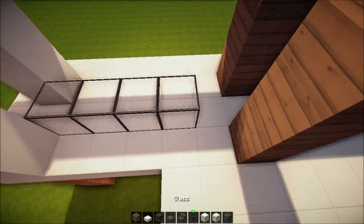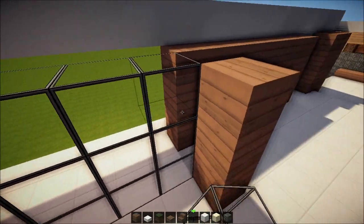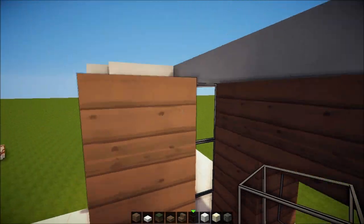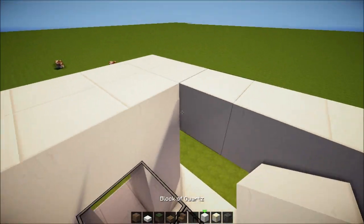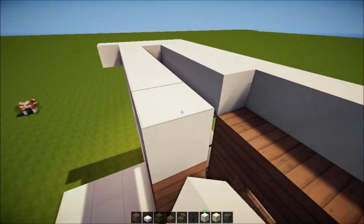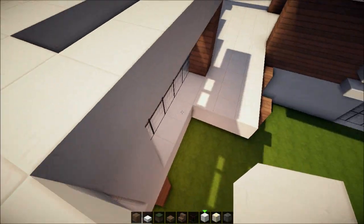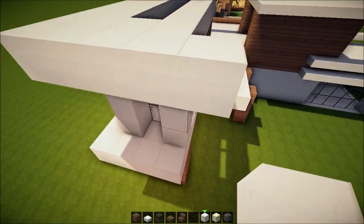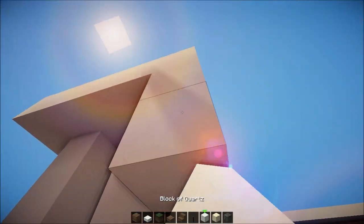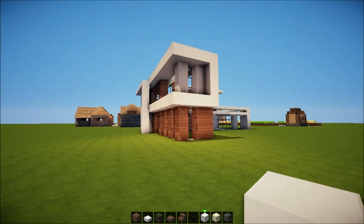Now we can place some windows going this way. Those windows will give light this way — as you can see we can see some stuff, cows at the moment, but if you're building on an epic map you might be seeing a beach or something. So this might go here, then we can end this like that — bam, bada boom.